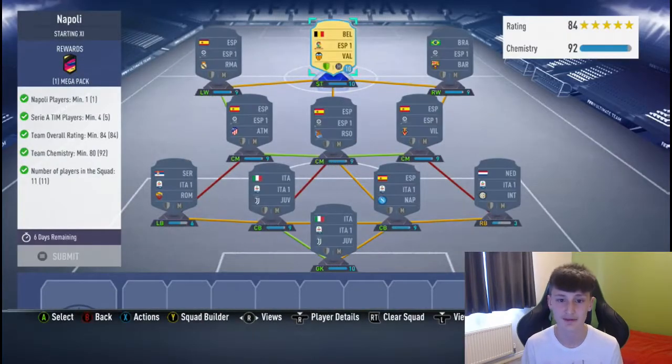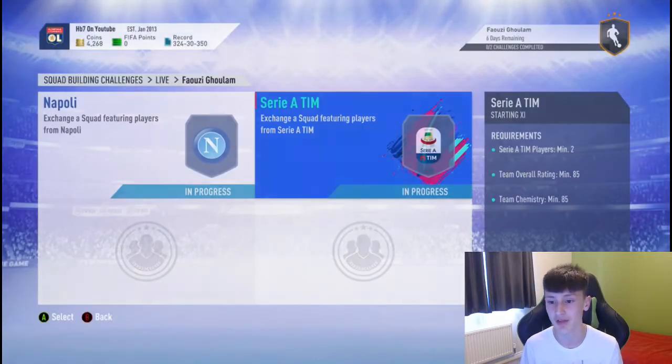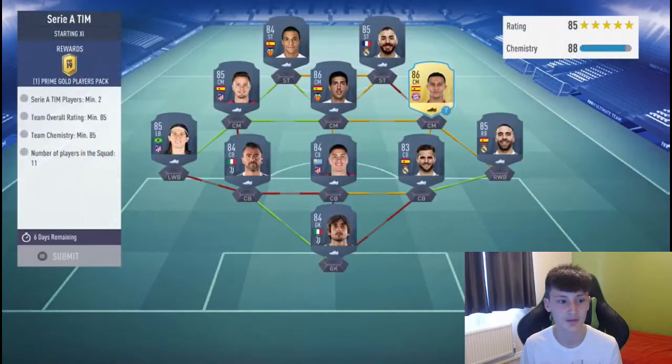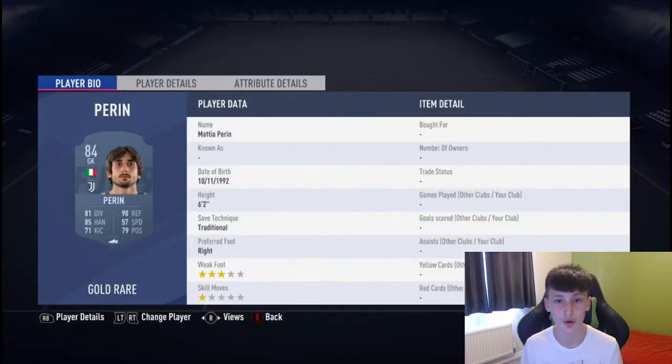Again, 92 chemistry — take one off for loyalty, will be 91. And you need 80 chemistry, so you're fine there. Now for the next one, the Serie A one, 85 chemistry. You can see two Serie A players.